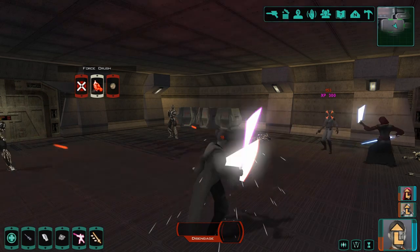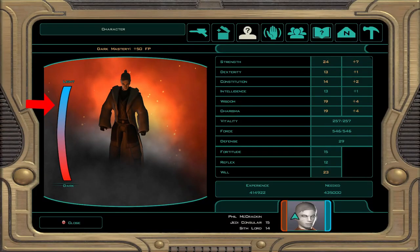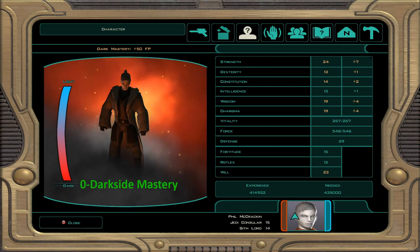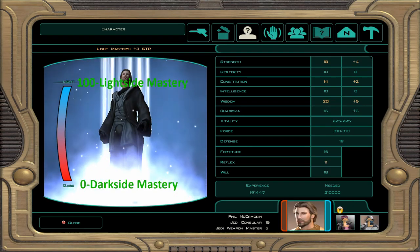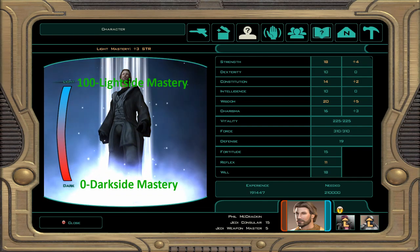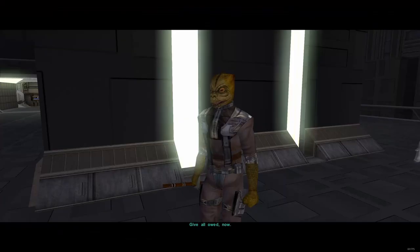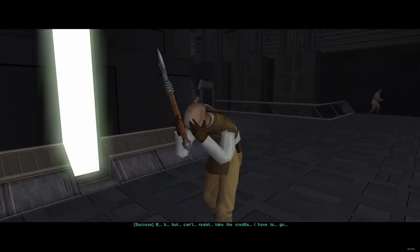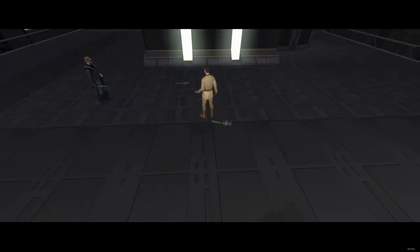I'm about to throw up this chart from the strategy wiki but before we check that out I did want to show you how the alignment works. Here is the alignment for your character. It's a scale from 0 to 100. 0 is at the very bottom and it represents being as dark sided as possible, or dark side mastery. 100 is all the way up at the top and it represents being as light sided as possible, or having light sided mastery. The middle is of course 50, the neutral in between that you start out as. Performing light sided or dark sided actions will move this bar and represent your current alignment. Where your alignment bar is will directly affect the cost of light side and dark side powers.